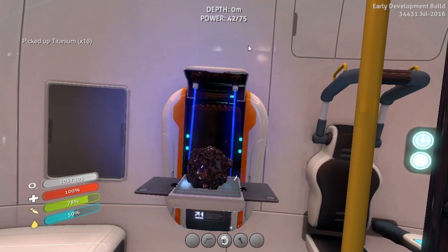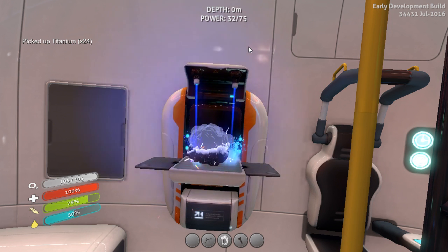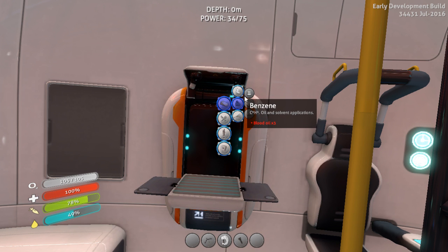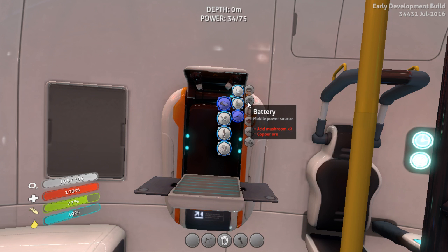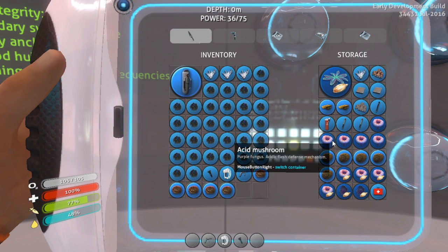That would be lovely. I cannot wait to see how nice it is to have oxygen in it — like I have oxygen in this. Okay, advanced materials. Blood oil — I don't know where we get blood oil from. Electronics, we're going to need some of those. Some batteries. I know we have the mushrooms, and I'm pretty sure... No.